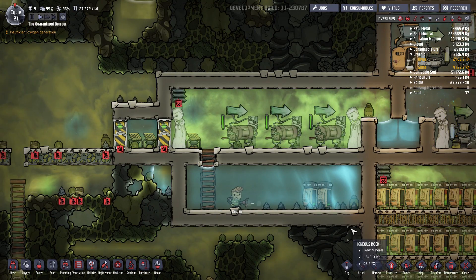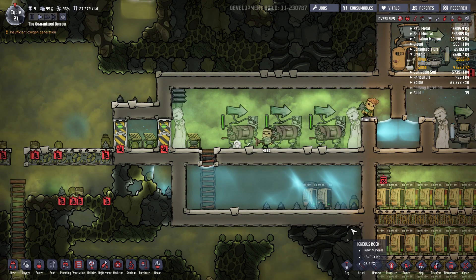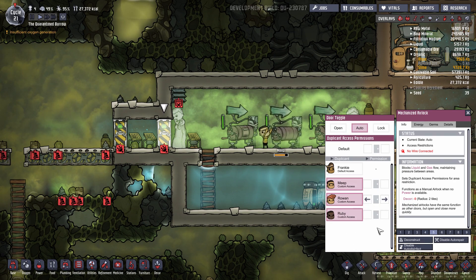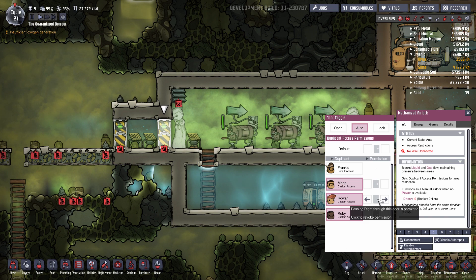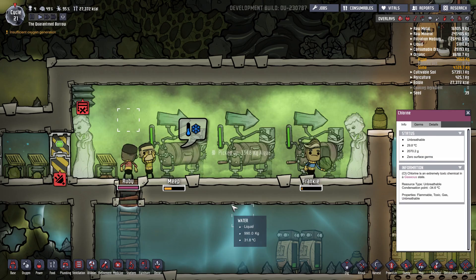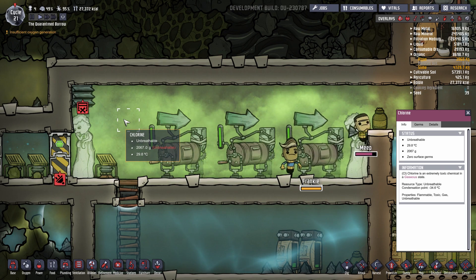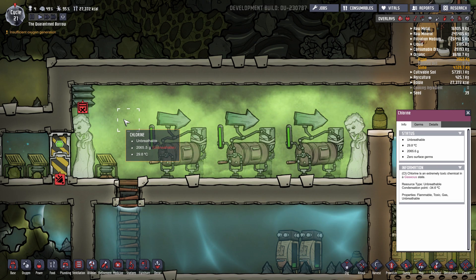When you do get to the point where you want to expand into a swamp biome, I suggest using some form of an airlock to control the environment your duplicates are going into and limit the number of people accessing the swamp biome. These doors now have the ability to have access set on them — you can set them so duplicates can pass in one direction or the other, or not at all. In this scenario, the door is set so that only Rowan has the ability to pass back and forth, and consequently Rowan's the only one whose immune system is diminishing. Within this airlock, I've filled it with chlorine gas, which will kill off surface germs at a fairly quick rate — it works for both slime lung and food poisoning germs.